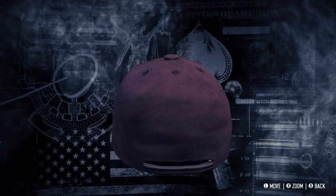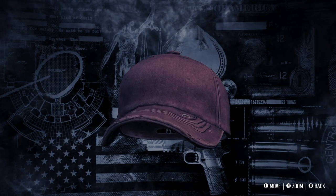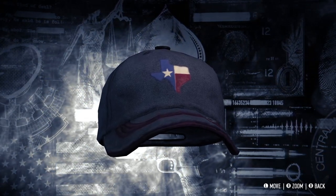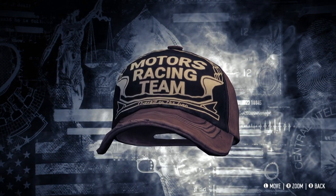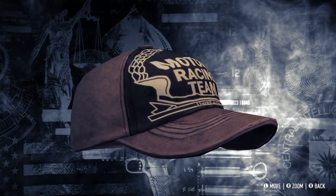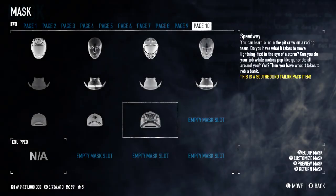We've then got three baseball caps. The Blood Money cap is just completely red — it looks fine, but I'm not bowled over by it. It's way too plain for my liking. You've then got the Don't Mess With Texas variant, which is a much better design — it's got a pattern on the central part and some red striping, so it's not just a plain colour. Probably my favourite of the three caps. Your third and final cap has 'Motors Racing Team' blasted along the front — the Speedway version. It's a bit obnoxious but has more colour and more character, and I think a lot of people are going to like it. Two out of three isn't bad at all.